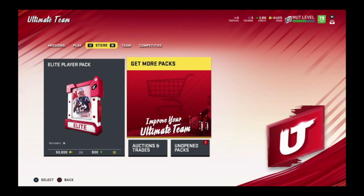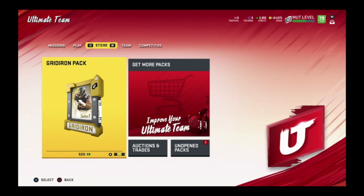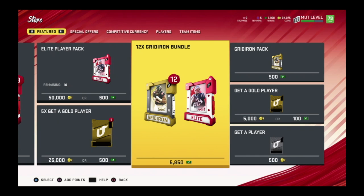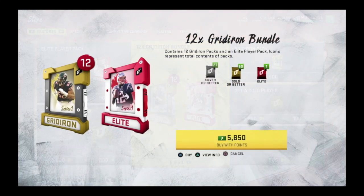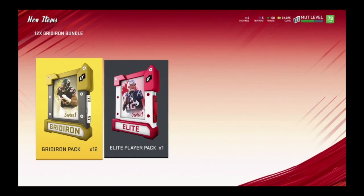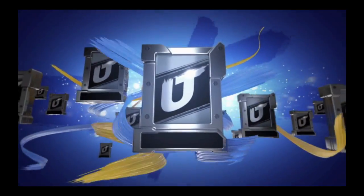What's up guys, MuttViles here. As you guys see, we are at 79 overall and we are going to open our second bundle right now. I do have enough to open up another 12 Gridiron bundle. We're going to hop into that and I'm going to show you guys the lineup and what we got so far. We're not gonna waste time — let's see what we get. I'm hoping to pull maybe Khalil Mack.